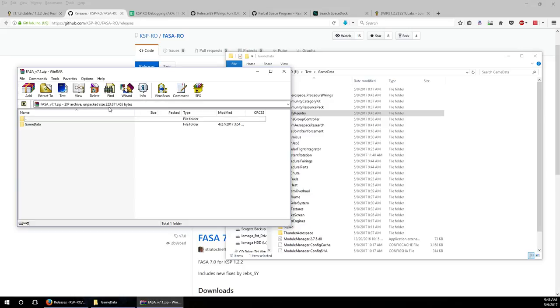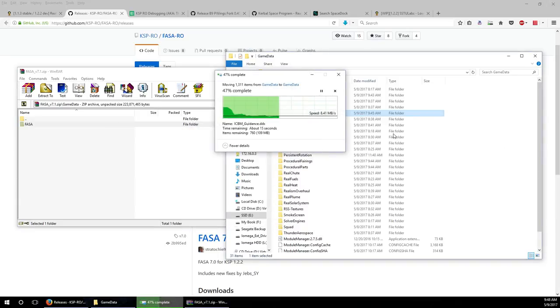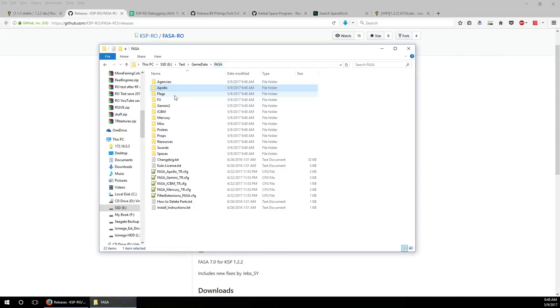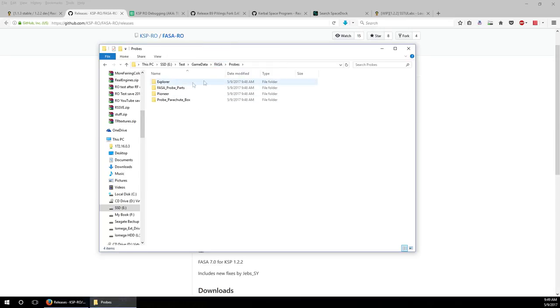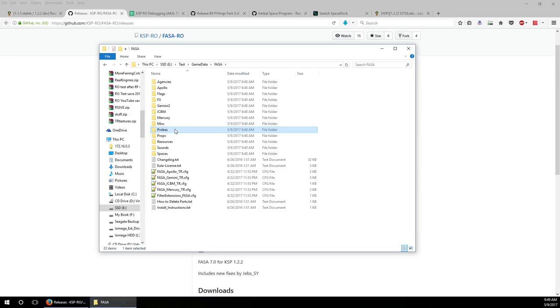Here's the FASA zip - it's 223 megabytes, which is why we might want to trim it if we're not going to make historical rockets. The FASA folder structure contains Apollo stuff, Gemini stuff, ICBM, Mercury, some probe parts. The interiors folder has things like the Apollo interior, Gemini capsule variants, the launch tower interior, Mercury interior, Gemini lander interior, and the lunar excursion module (LEM) interior. If you delete some of the pods, you may want to delete the interiors too.